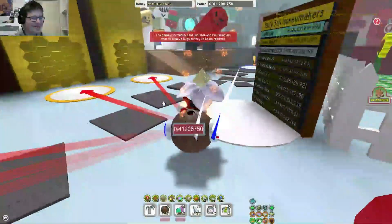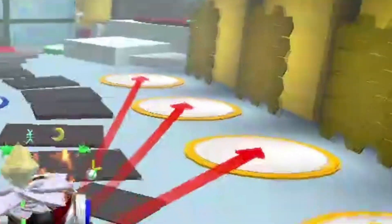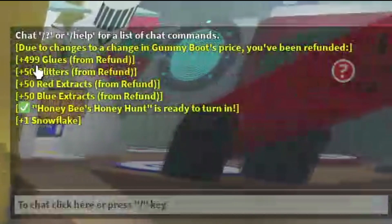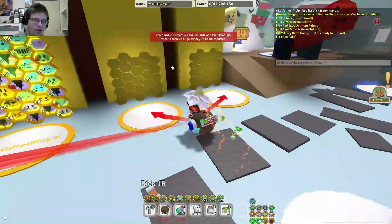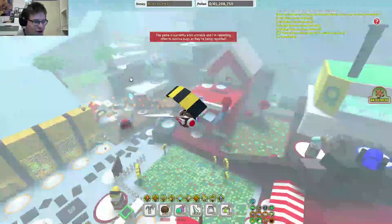Hello guys and welcome to this new video - Beechbus is finally out! The game is currently a bit unstable and rebooting often to work out bugs as they are being reported. I got 499 glue, 50 glitters, 50 red extract and 50 blue extract, and I was refunded from the gummy boots because they lowered the price, so now I have a few more materials.